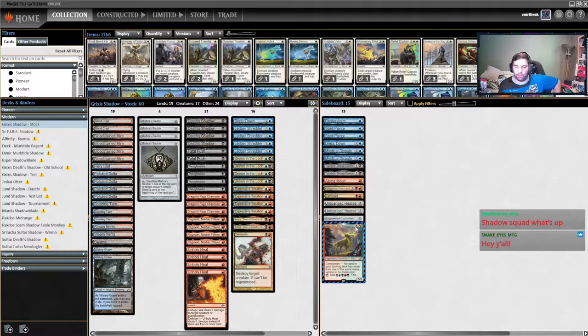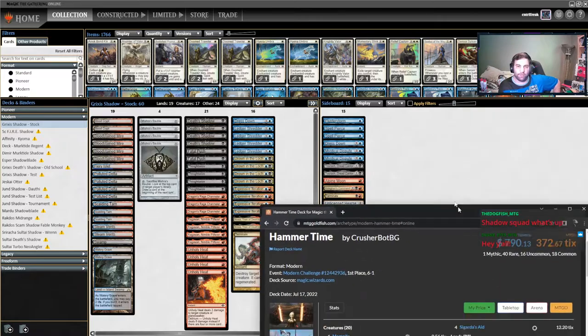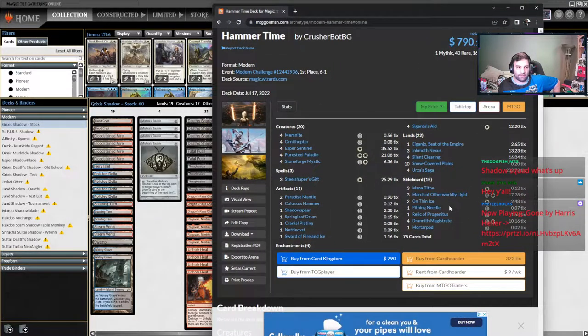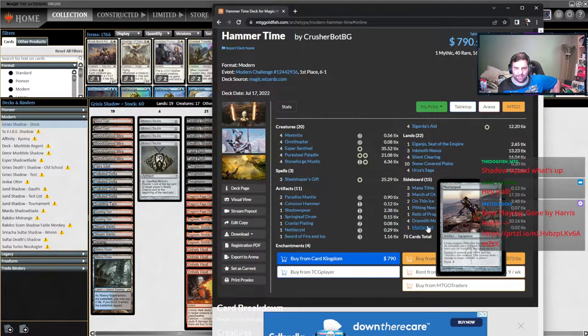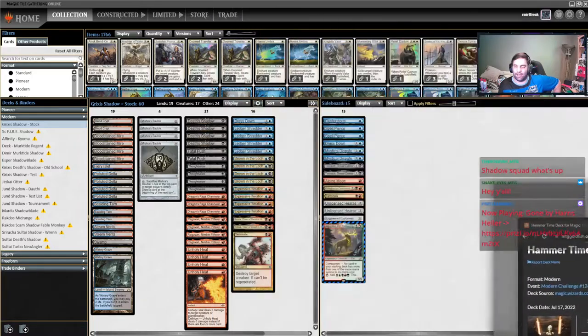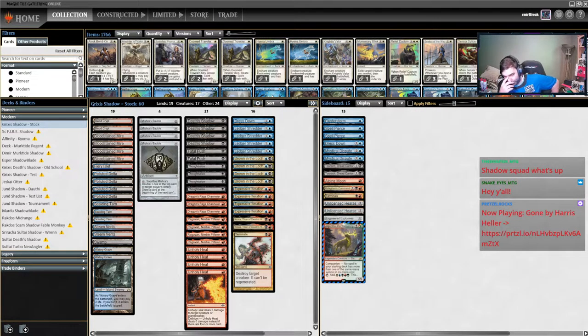We're going to be going over a pretty stock Grixis list, but obviously we'll go into Jund and another variation as well. This is just a stock Hammer Time list we'll be using for most of our examples. Some of the sideboard options are a little out there — Mortar Pod — but we'll go over some common things to expect out of Hammer Time as we go on.